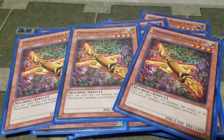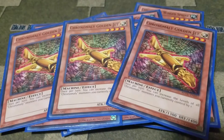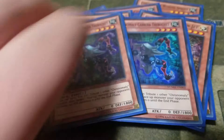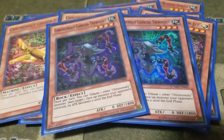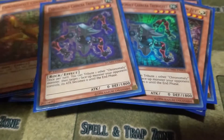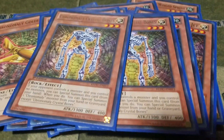Then I play three Chronomaly Golden Jet. Golden Jet's ability is once per turn, you can increase the level of all Chronomaly monsters you currently control by one. Then I play two Chronomaly Cabrera Trebuchet — its ability lets you tribute one other Chronomaly monster to make one of your opponent's monsters' attack points become zero.